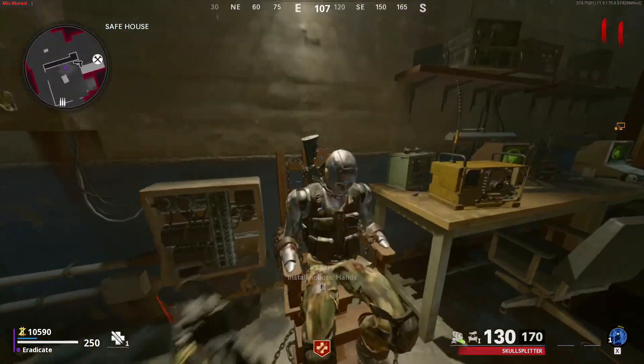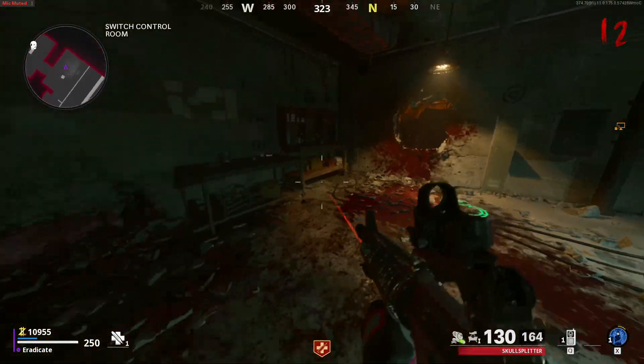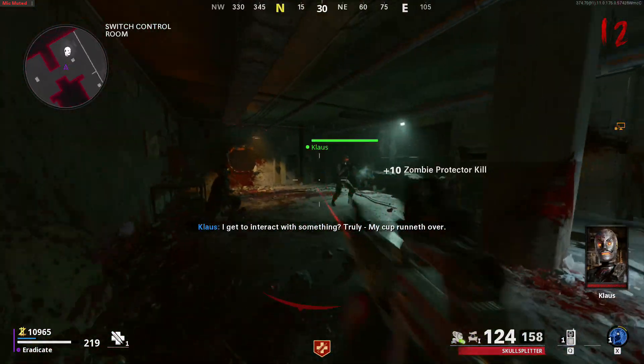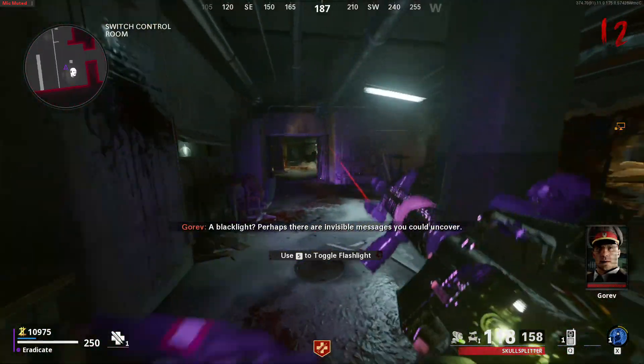Once this is completed, make your way back to the safe house and finish building Klaus. Once you have Klaus, you'll get equipment that lets you control him — you can put a marker down and he will transport himself to that location. The first place you need to go is the switch control room and get Klaus to open up the locker there.